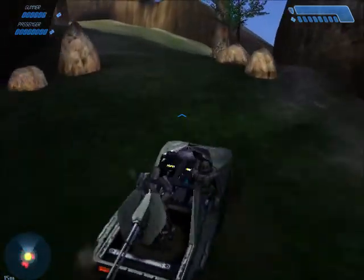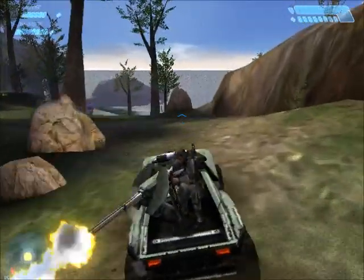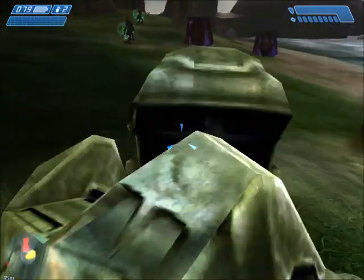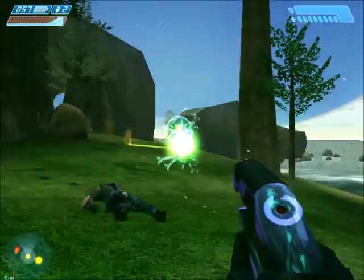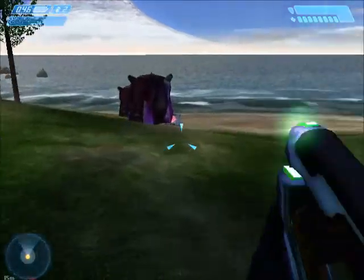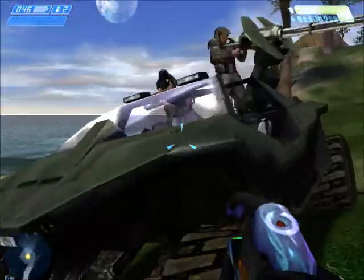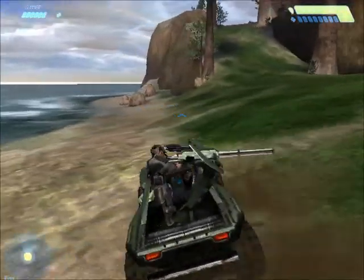It's so much fun to run over the grunts with the Warthog. There, in the cliff wall — I'll bet the Silent Cartographer is somewhere inside that facility. We have an overshield here, which is good. Where we want to actually be is up this hill, but I wanted to come down here first and grab that overshield.